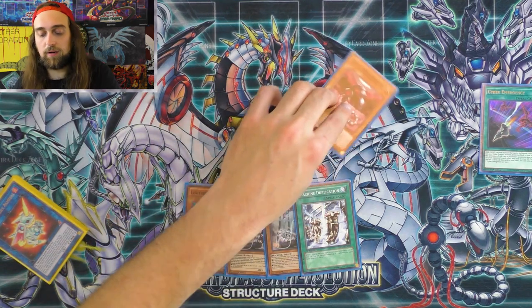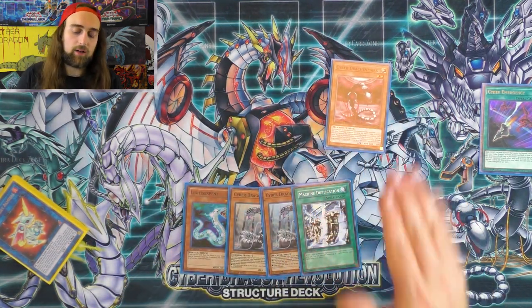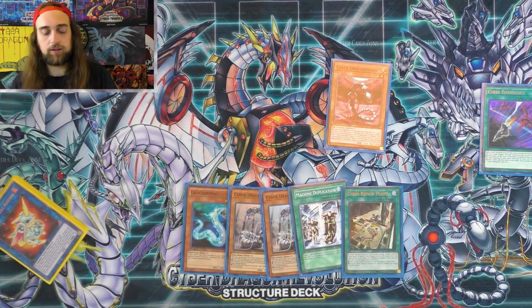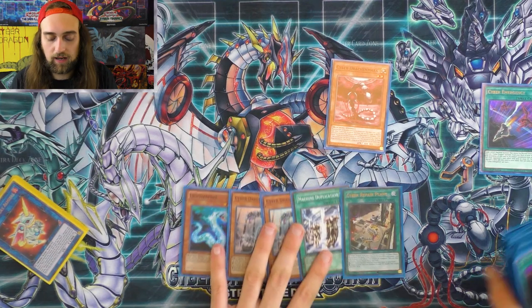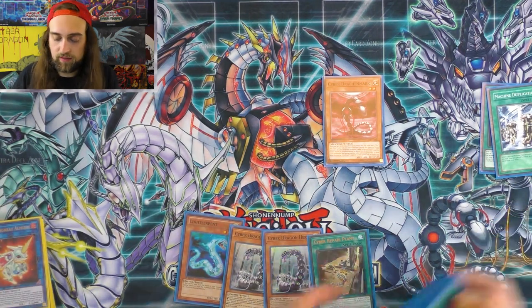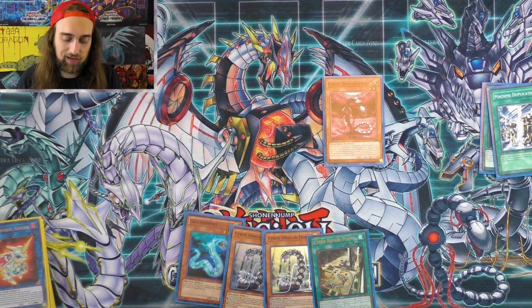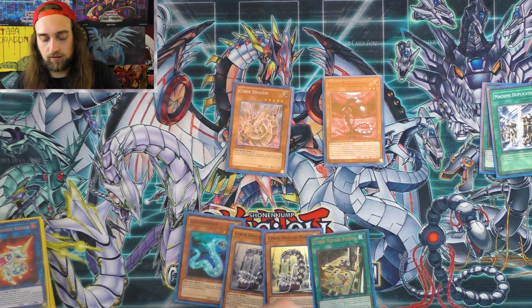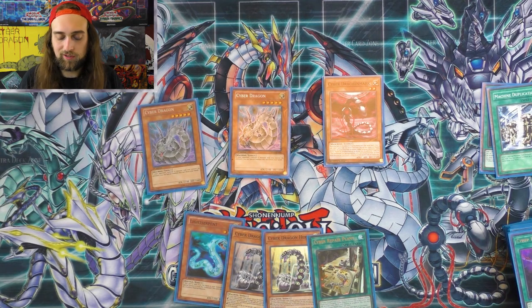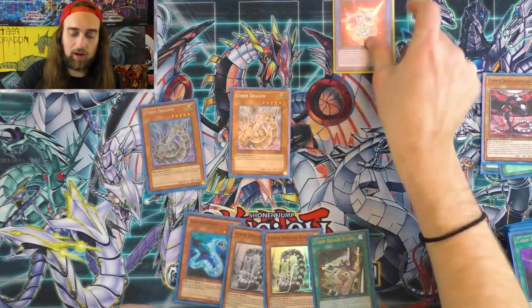Cyber Emergency — we still open with Core though. Activate Core's effect, we want Repair Plant because we have stuff we want discarded but nothing to discard them. Repair Plant, then Machine Duplication. We need to get these monsters out on the field and get Cyber Dragons in the graveyard ASAP. Let's Machine Dupe. With this hand, we can go Almirage — this is an Almirage kind of hand. Repair Plant, Galaxy Soldier, Galaxy Soldier, special summon, search another copy of Galaxy Soldier.